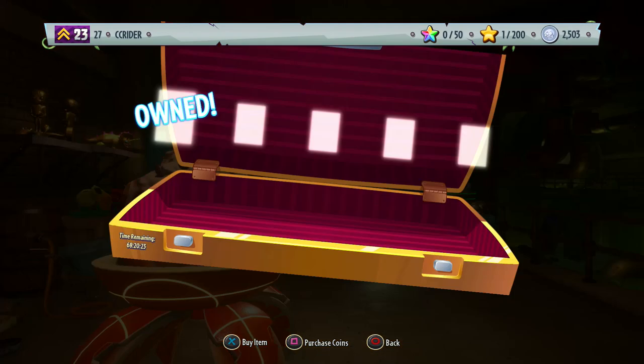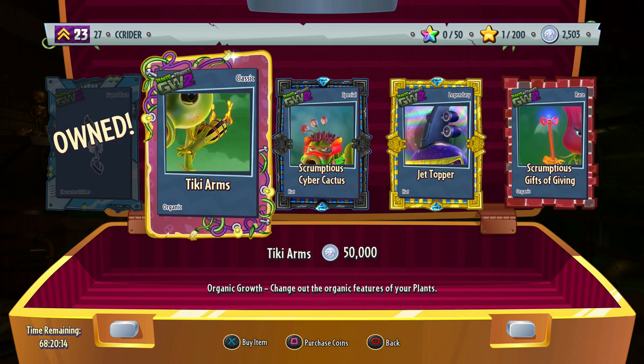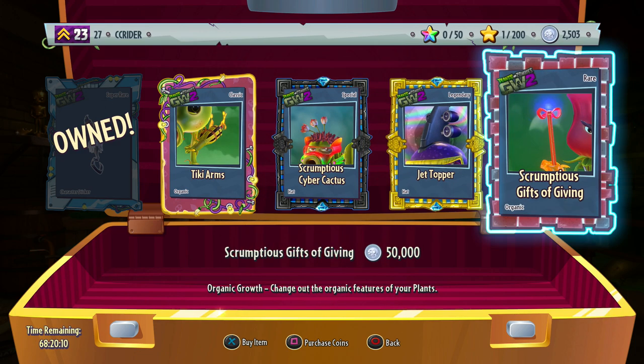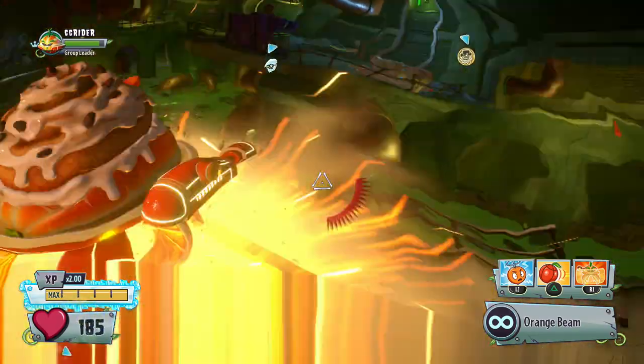Let's see what Rux is selling. We already own the first item. But he still has a few interesting items: the Classic Tiki Arms, the scrumptious Cyber Cactus, the Jet Topper, and the scrumptious Gifts of Giving. We're definitely going to get the Jet Topper within the next 68 hours. But for right now, that's going to be it for today.